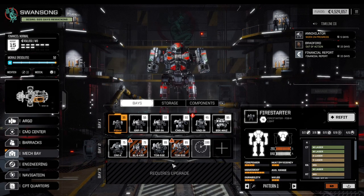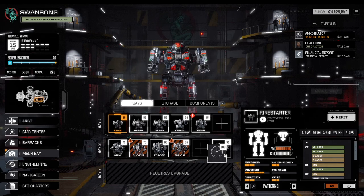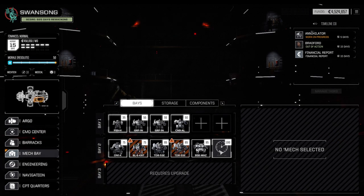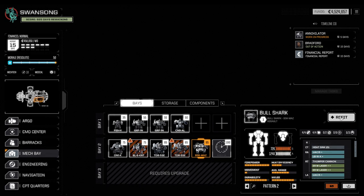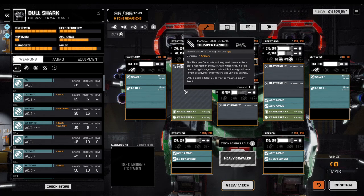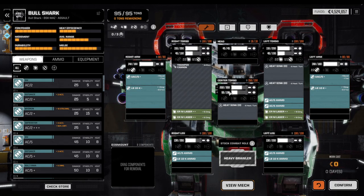One of my favorite mechs, just because it looks a bit like the Bull Shark and it's quite fun to play. Let's take a look at this baby — he comes with a lot of lost tech, so even with the stock loadout I found it relatively competent. It has the Thumper Cannon, which is that massive artillery piece, and we're going to use this bad boy — there's no way around it.